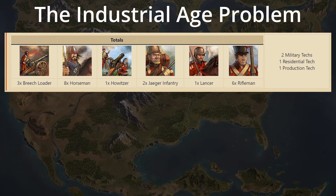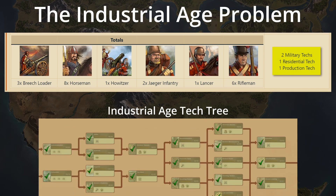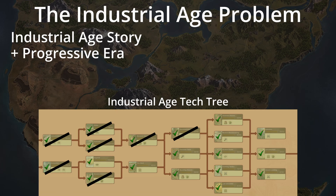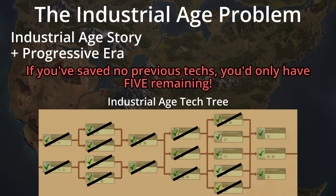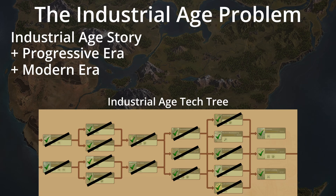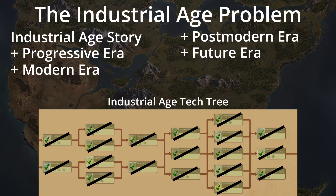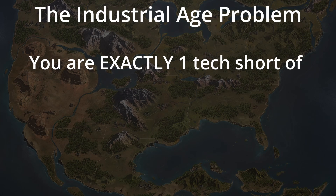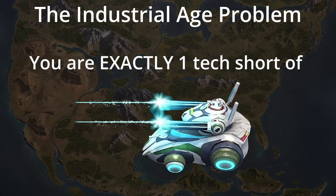The Industrial Age story requires only four technologies — specifically two military, one residential, and one production tech. After researching all of these, you're already halfway through the Industrial Age tech tree. Then, adding on the Progressive Era story, you need more specific technologies to complete it. If you have saved no technologies from previous ages — and why would you with the techs being so cheap — you would only have five techs left after ending the Progressive Era story. Subtracting the Modern Era story's one tech, the Postmodern Era's three techs, and the first tech of the Future Era story, that means you are exactly one technology short of being able to get hover tanks if you have saved no previous age techs before entering the Industrial Age.